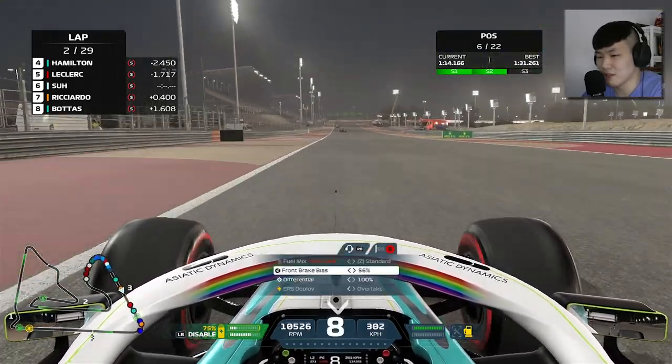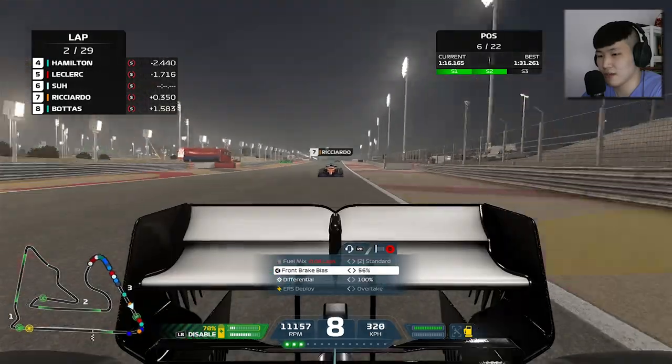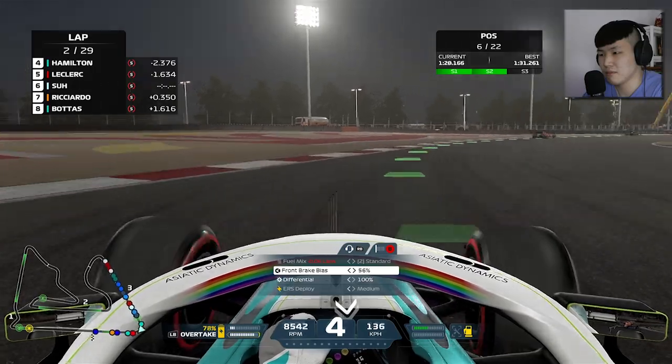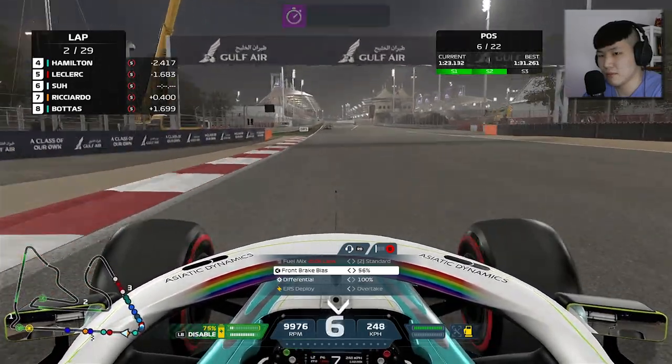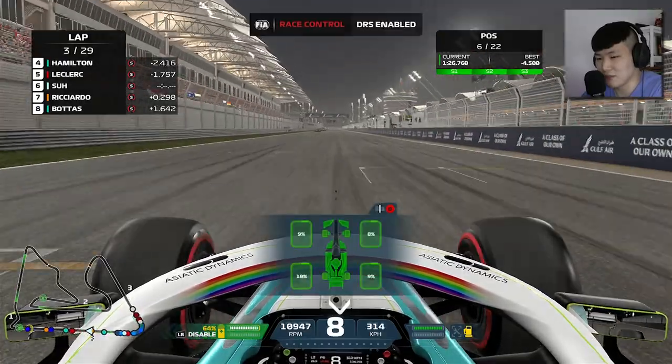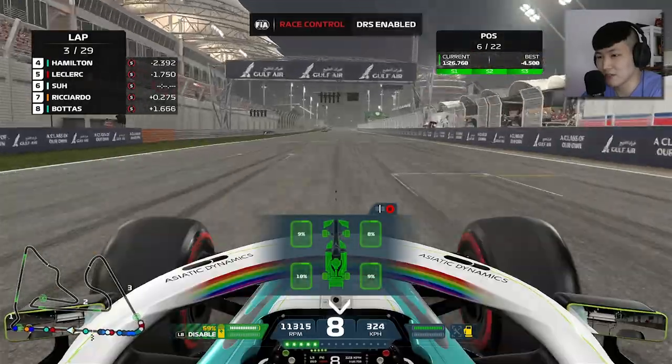We've dropped outside of DRS range of Leclerc — that's a shame. Now Ricciardo is right behind us and about to get DRS on us. We're a mid-table team, so we've got to choose and pick our battles carefully.